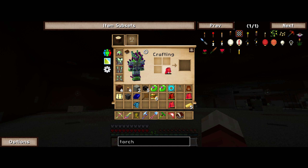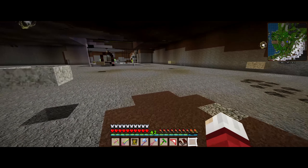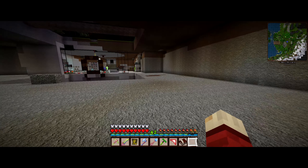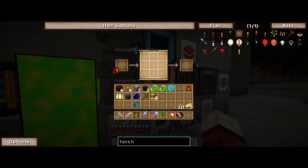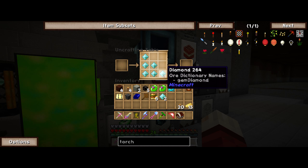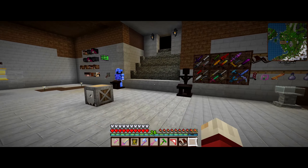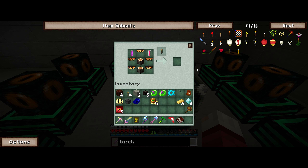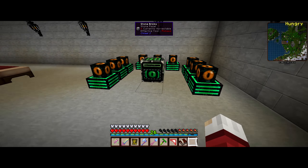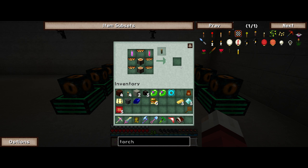Now we're just getting some gold and some — I love this thing — a little bit of gold and a little bit of diamond here. And now the uncrafting table will take care of the rest of this. And that should be all I need to make ye old magnum torch.